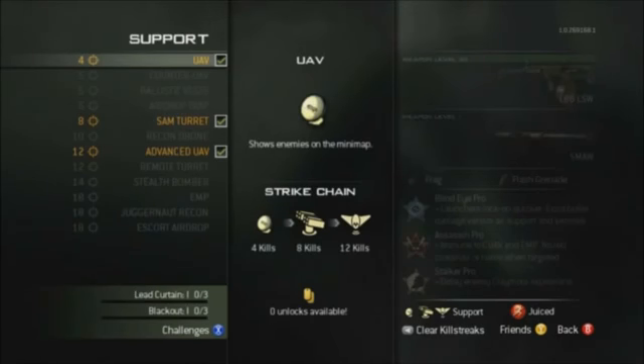At eight kills we have a SAM turret. At ten kills we have the remote drone, which targets enemies with missiles. At twelve kills we have the advanced UAV, which is similar to the blackbird so it will be returning. Also at twelve kills is the remote turret, which is a sentry gun that you can control.